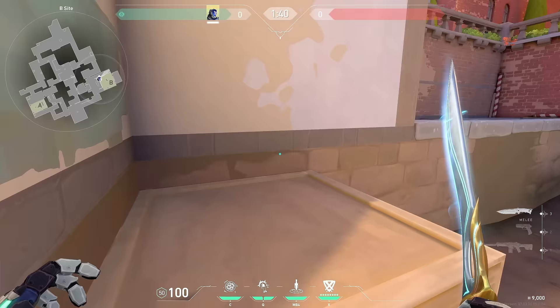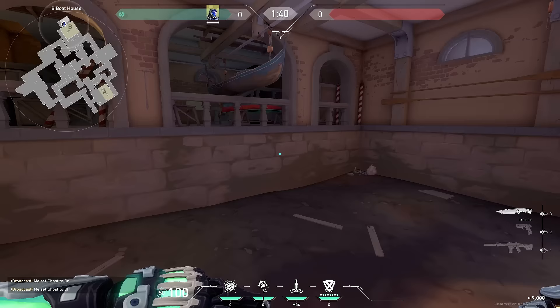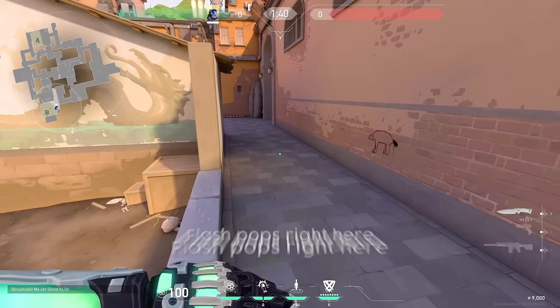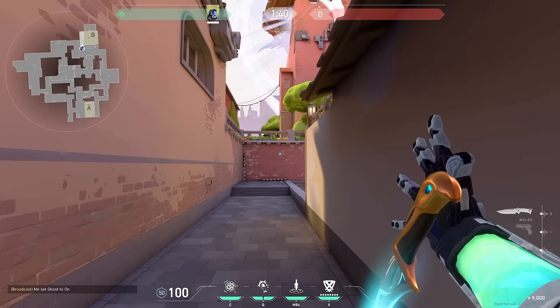Another post-plant flash I like to do: tell your teammate to hop on this ledge here and play there off of my flash. I go back boathouse and put my back against the wall, scoot until I see this pole right here, aim at the top of the pole, and do a normal throw. The flash pops right here — anyone that's in lane or looking lane can't even see the flash. Your teammate on the ledge should be able to get some free kills off of that.